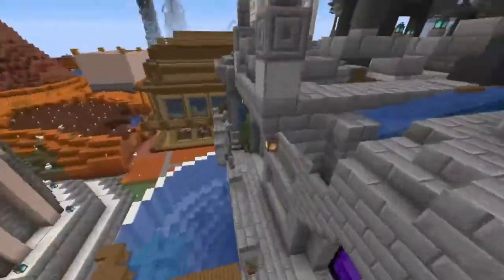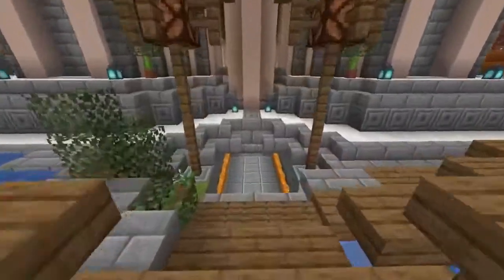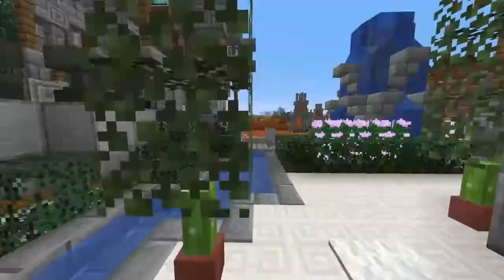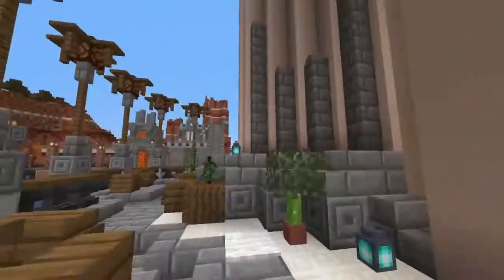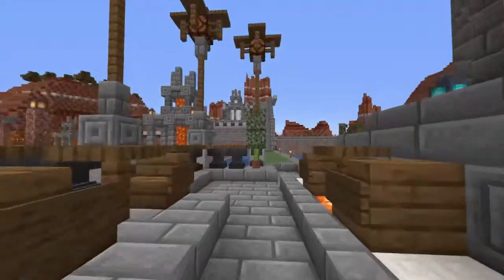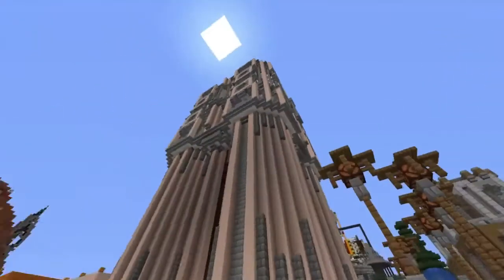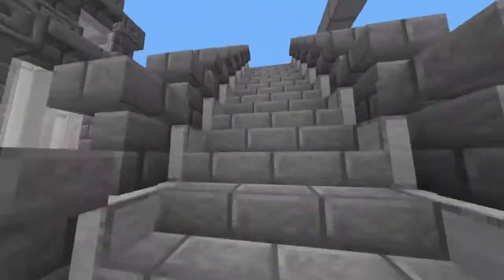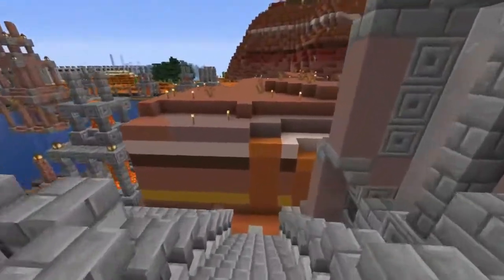En parlant de ça, nous avons fait un petit passage pour aller à la tour à nob. On va vous faire un pot de décoration avec un escalier. Une petite fontaine, une petite place commerçante. Et derrière, ici, il y aura une pyramide, un peu dans ce style-là, qui reprend un peu tous les coffres. Je suis en train de la finir en créatif pour la recopier après.